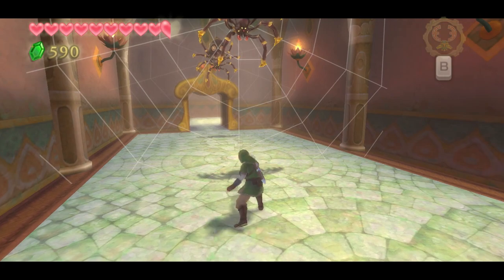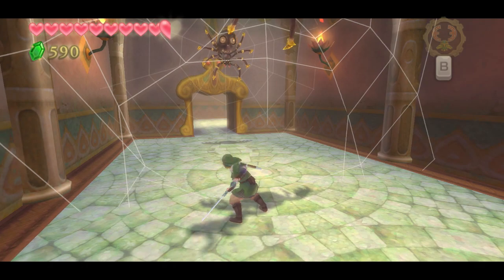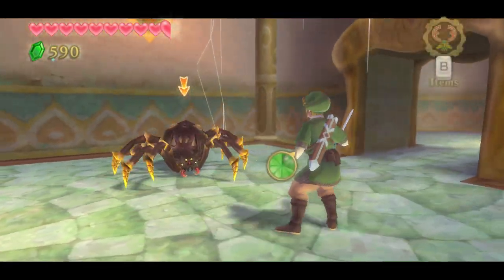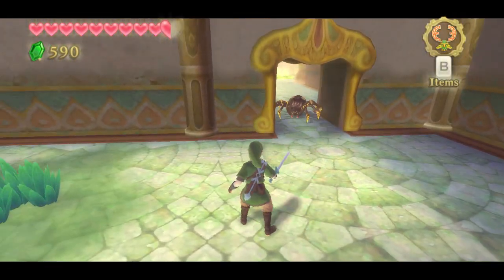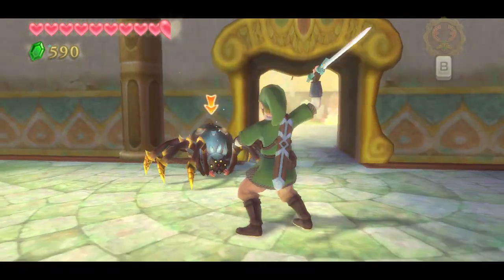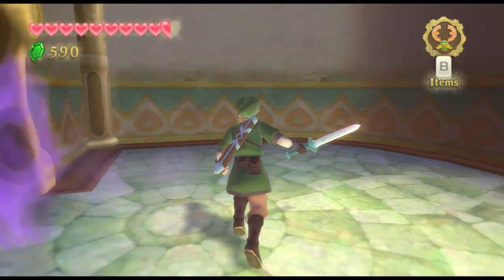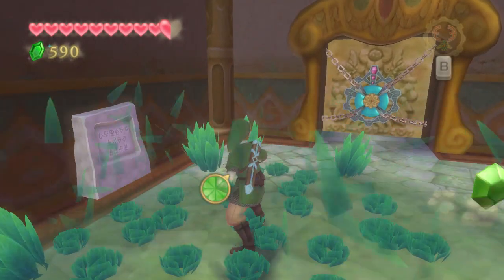Come at me, Spider-Bro! I'm breaking your web! What you gonna do about it? Nothing? Okay. Good. Oh jeez, I've angered the Spider-Bro. Oh wait, now I'm supposed to flip him up like that and then jump on it. Take him out! See how you attack upwards like that, not from the top. I was trying to do it first.